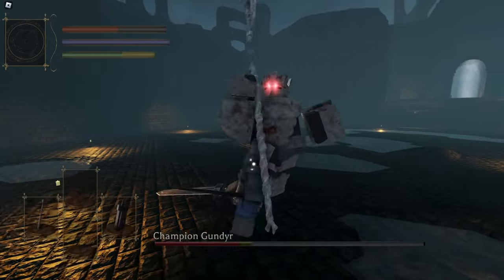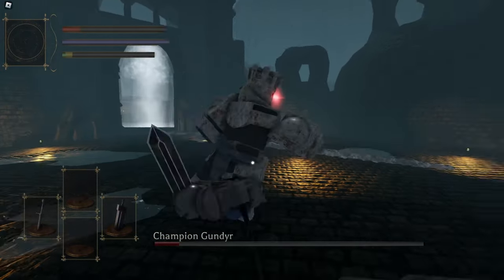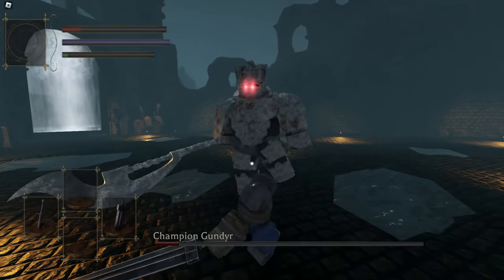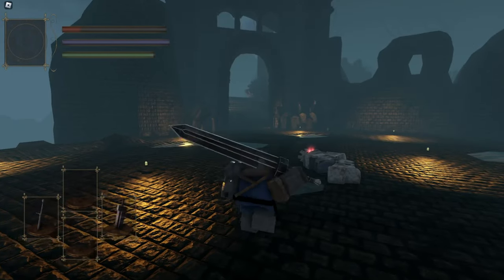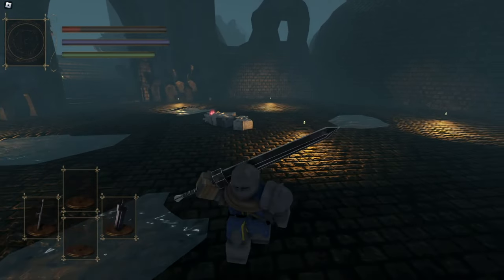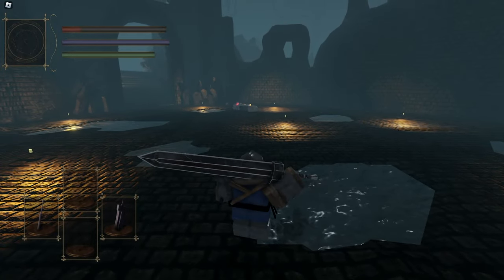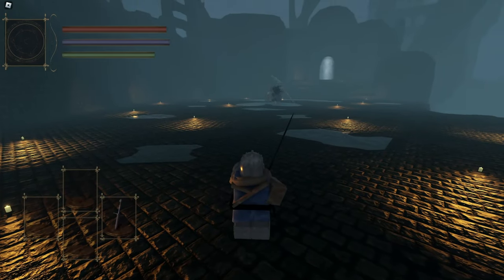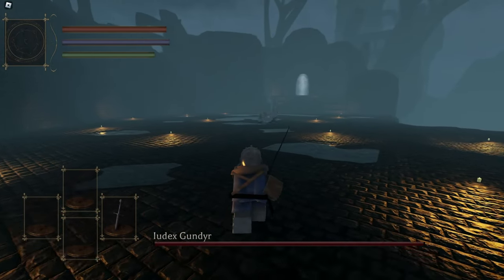So first we have the new Champion Gundyr that came out right at the beginning of the first release for us. Oh, that's a lot of damage. Whoa, what just happened? I think my camera just bugged out. My camera keeps bugging out — stop, that's not cool. Finish it off. Yes. Okay, it's a lot easier now. Let's go. He's a lot easier than before — I remember suffering a lot. Thankfully, Champion Gundyr didn't last long because Udex came in shortly after. This was kind of the first beta of Udex. Look at them. Truly is — Udex Gundyr.